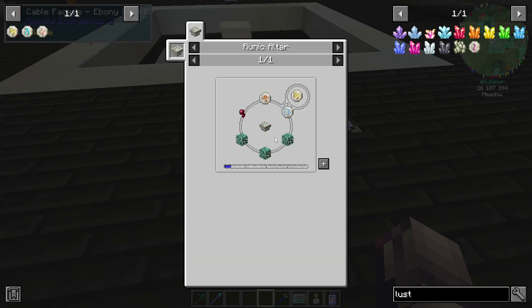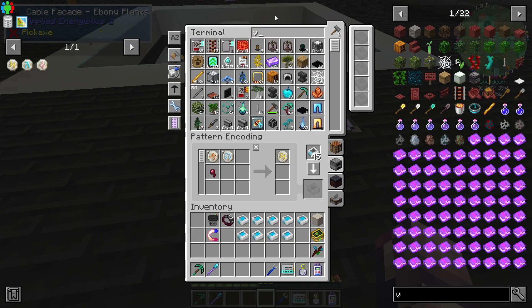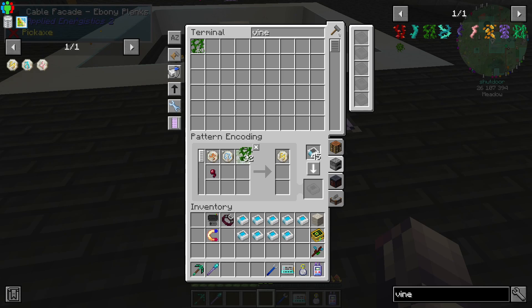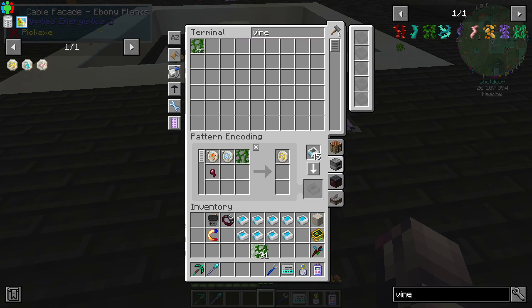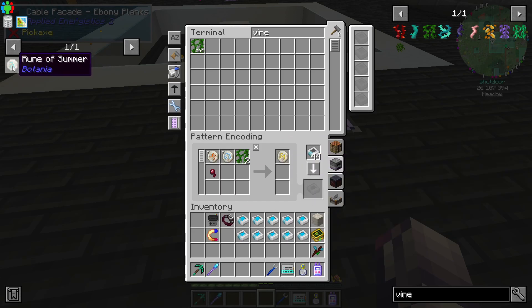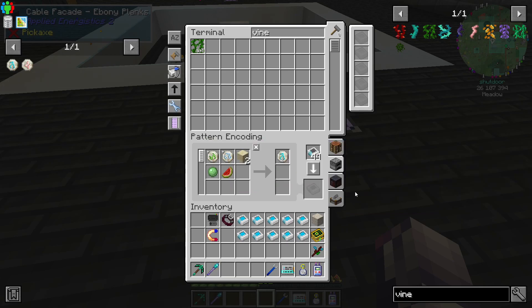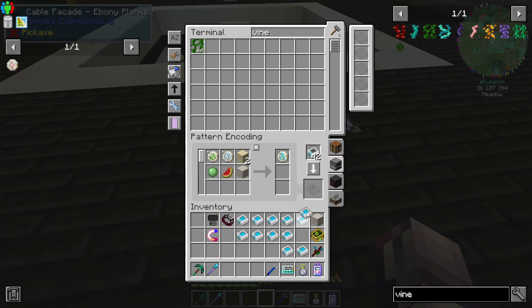So — leaves or vines? We have vines. I'm assuming vines would work. So let's try vines, and we'll send this recipe through while we're watching it. Just two of those, Spider Eye, and everything else we should have. Summer — we don't have melons or slime balls automated, but we'll be fine for right now. And Rune of Spring — which is perfect. I did forget this on the last few. I just keep forgetting it. But that's okay, we will fix it. Everything else should be good.